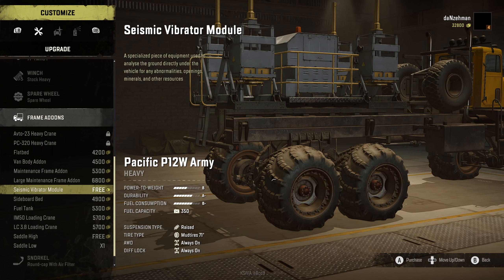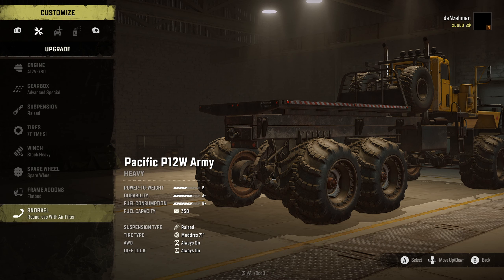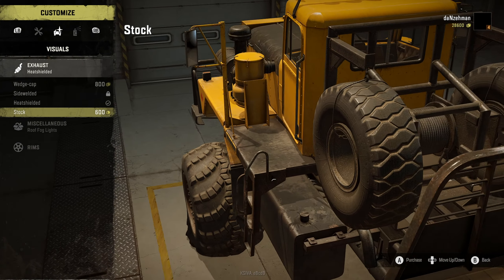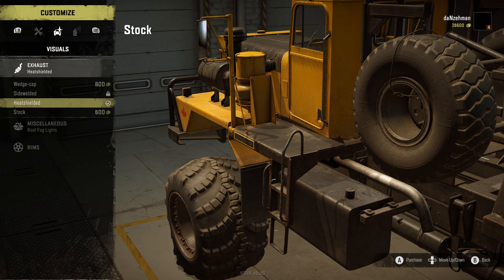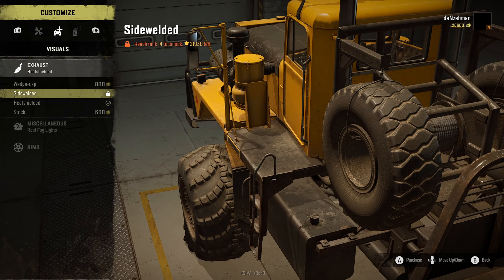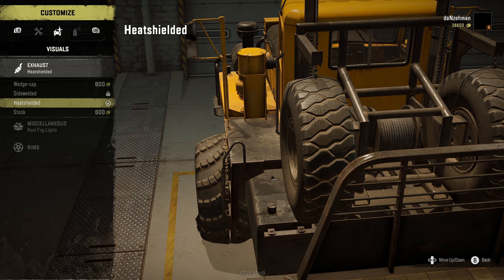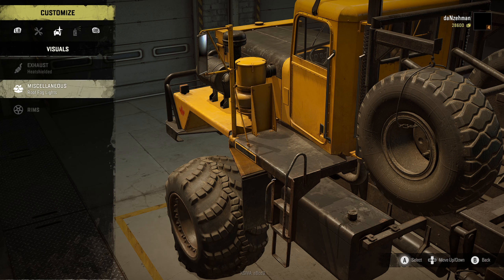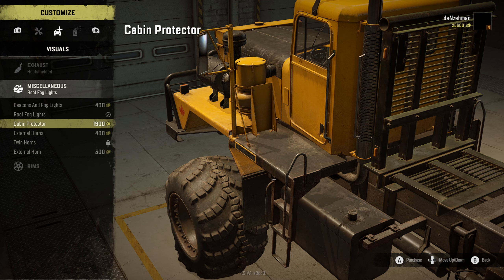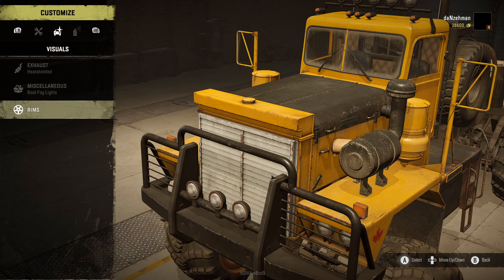I looked at a big maintenance trailer because this will also be a really good rescue vehicle — just my thoughts. We don't need the seismic vibrator — I always laugh about that name. The stock add-on looks kind of okay; I like the one the modder put on actually. We might leave the one he chose for this. I can't even see them properly — not pretty. I just saw roof lights, and he has fog lights.